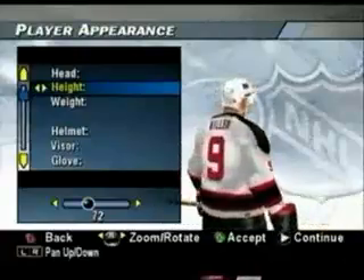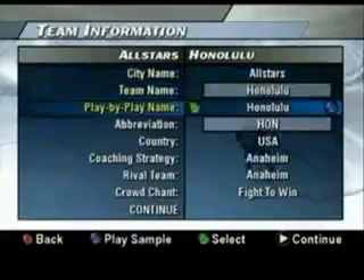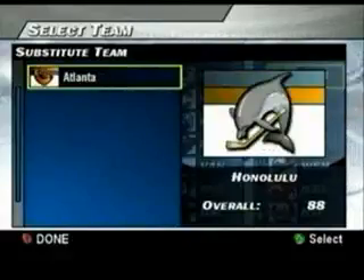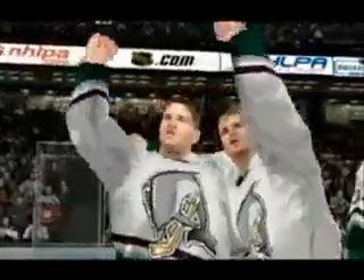In addition to creating custom players, you can now create your own custom team. Choose everything from your team name and logo to the color of seats in your arena. With Create Team, you can bring your custom team into any mode in the game.